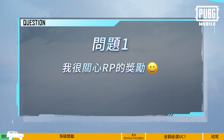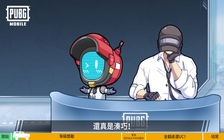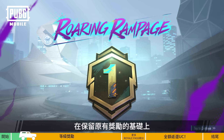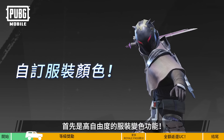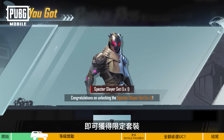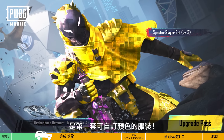Question 1: I'm concerned about the Royale Pass rewards, so I'd like to know if there would be even more appealing items in the future. We will be fully upgrading the Royale Pass with the launch of Royale Pass A1. On top of the original rewards, we'll be introducing more unique and compelling items. First, we have the highly customizable color-changing outfit. Once you've upgraded the pass to the max rank, you can get an outfit — the Specter Slayer set of this pass is the first outfit to support custom colors.